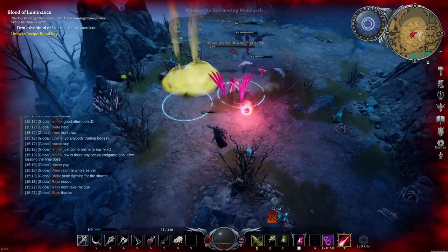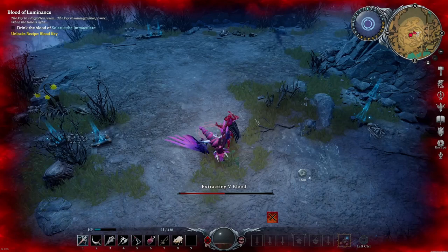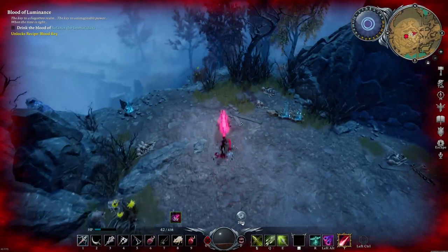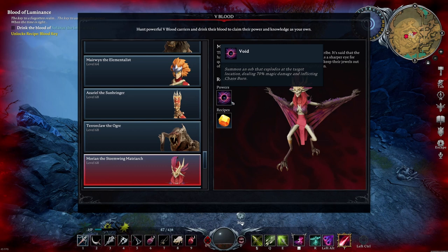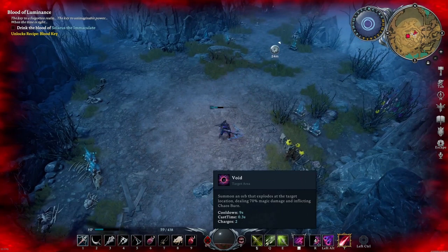After you beat her you will unlock the void ability and also the flawless gems. I'll go back to the gem cutting table to show you real quick how the void works. You have two charges, you are stationary while casting that spell, it does 70% damage of your spell power, and also applies the chaos dot.